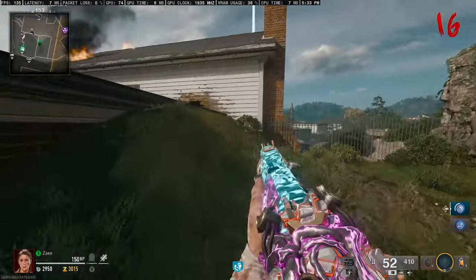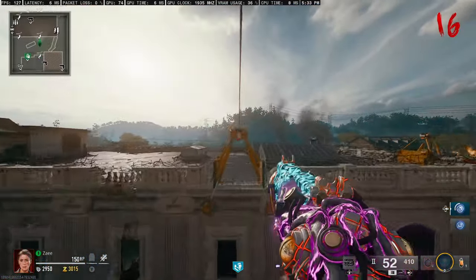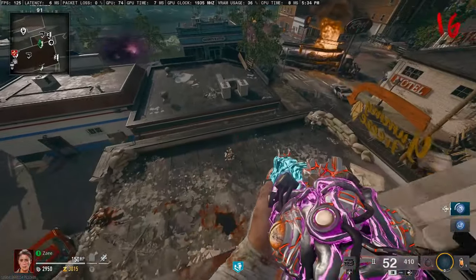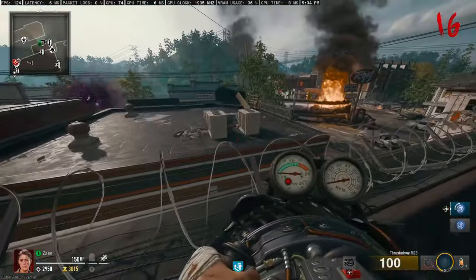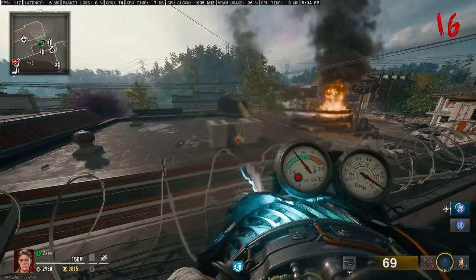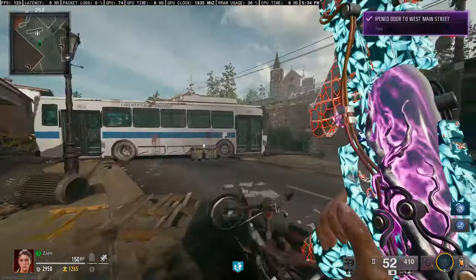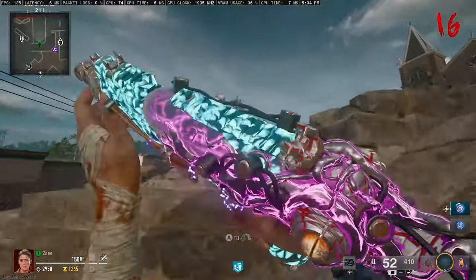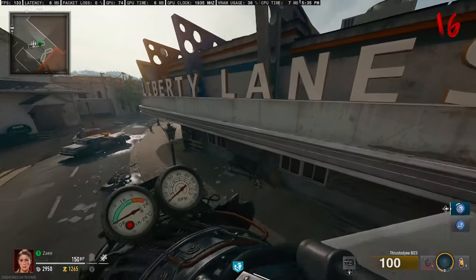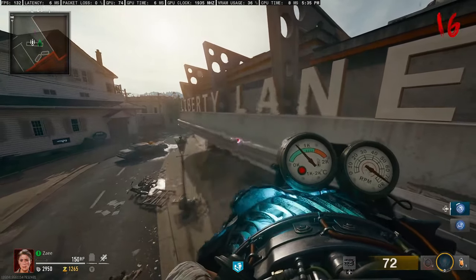After that, from the same rooftop take the zip line across to the top of the bank, break the wood, hop down, pull out your gun, and hold RT on the doll near the vent. The next doll: come out of the bowling alley, make your way to the patch of grass on the left, hop onto the top of the bus, and in front of the Liberty Lanes sign you'll see it on top — hold RT and take that doll.